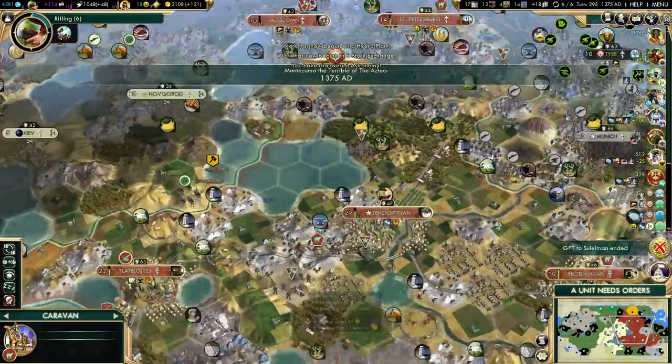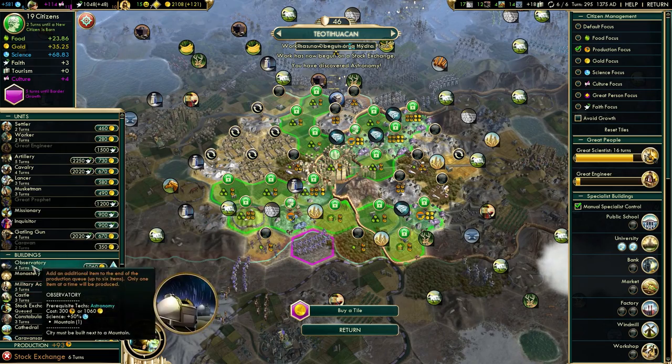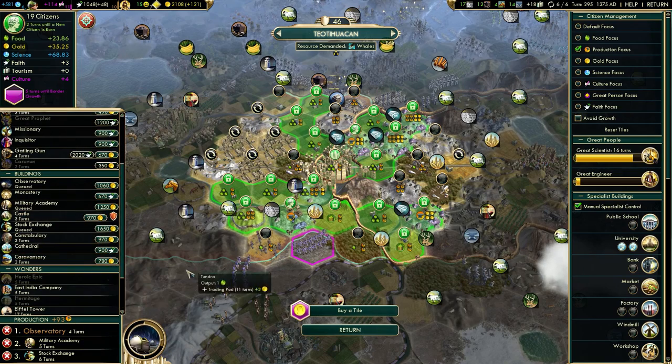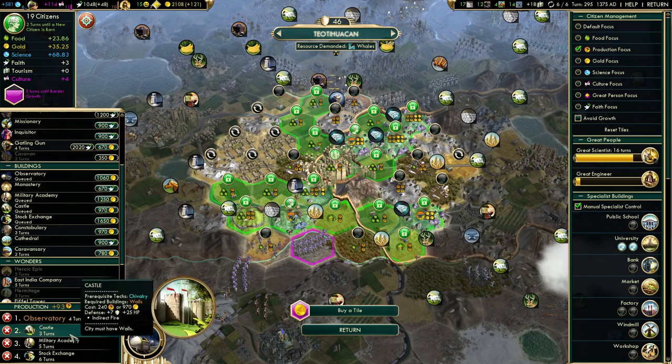There's Brandenburg Gate, and there's astronomy. Now we can get started on that observatory — that's only four turns. Then I guess we can grab Military Academy for a little bit of happiness. Now rifling. Do we go for railroad after rifling or directly for plastics?